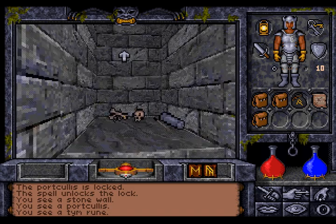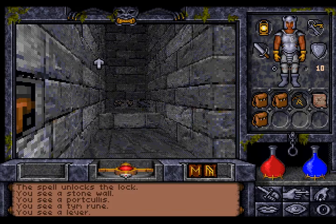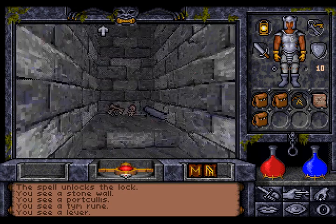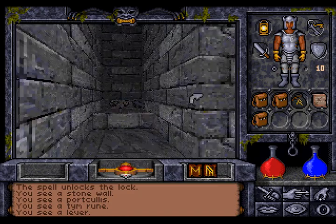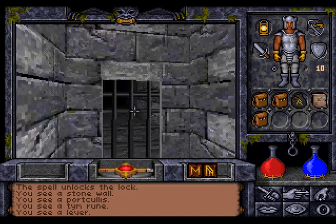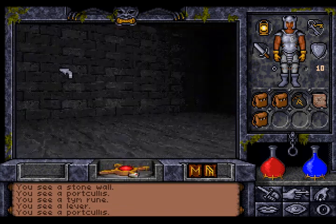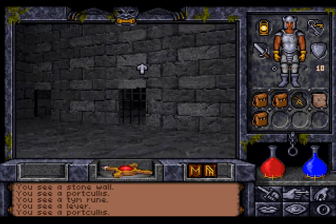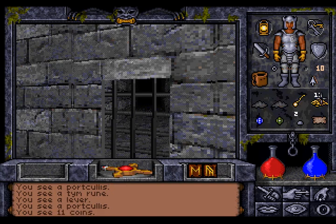Someone throws arrows at us. Maybe we could prevent that by pulling the lever? I don't know what the lever does. But if you see a rune like that, throw an item through it. The lever probably closed the portcullis. Throw an item through the rune and you will trigger the rune with that. Maybe the item will get destroyed — if you want to prevent that, throw a coin through the rune.